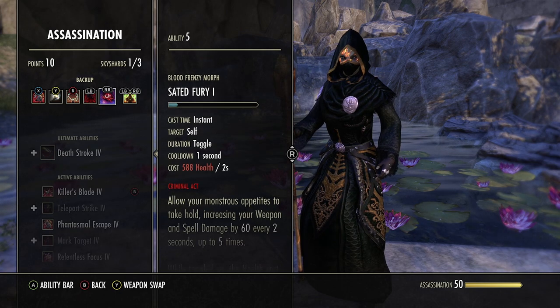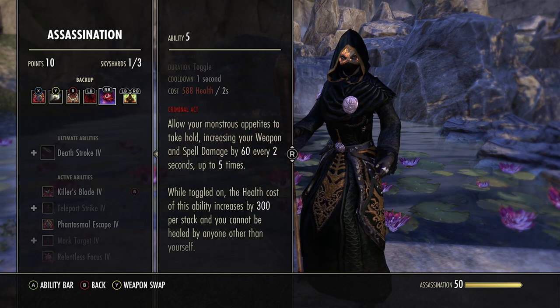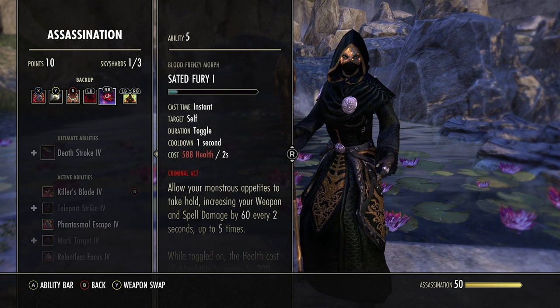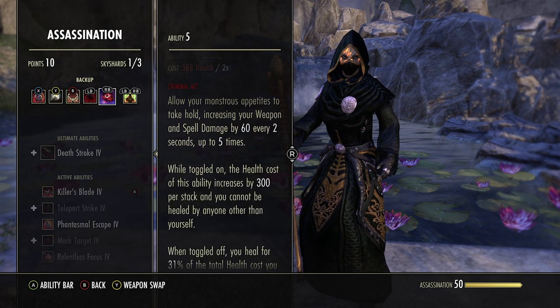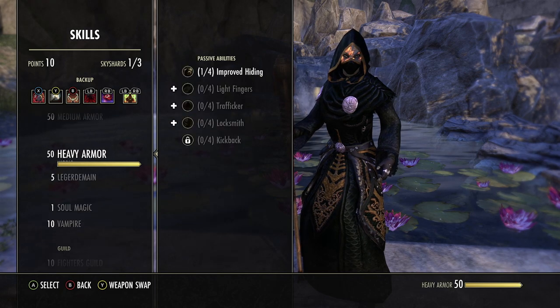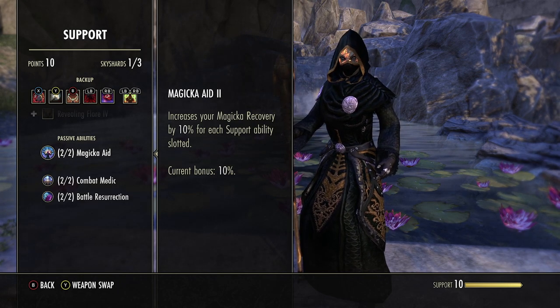As it levels up it's going to reduce the cost even more. Sated Fury increases your weapon and spell damage by 60 every 2 seconds, stacking up to 5 times — so basically you can get an extra 300 weapon and spell damage. Next we run Reviving Barrier, mostly there for the Magicka Aid support passive which increases your magicka recovery by 10% for each support ability slotted. I kind of just put it there and never took it off.